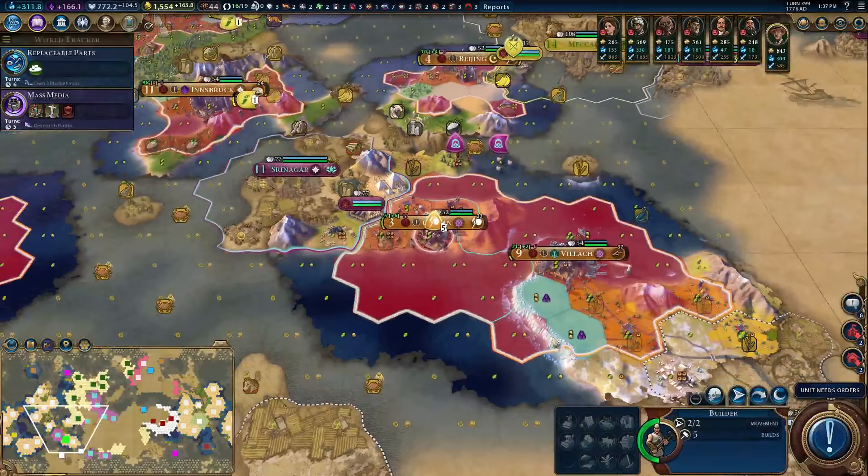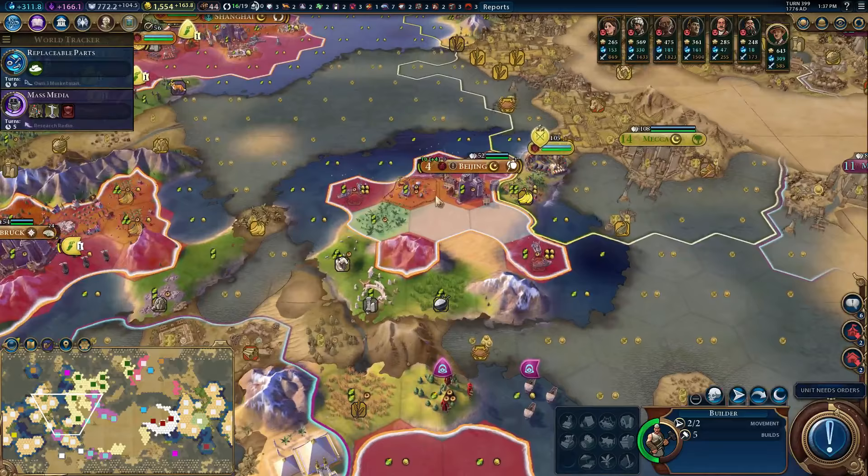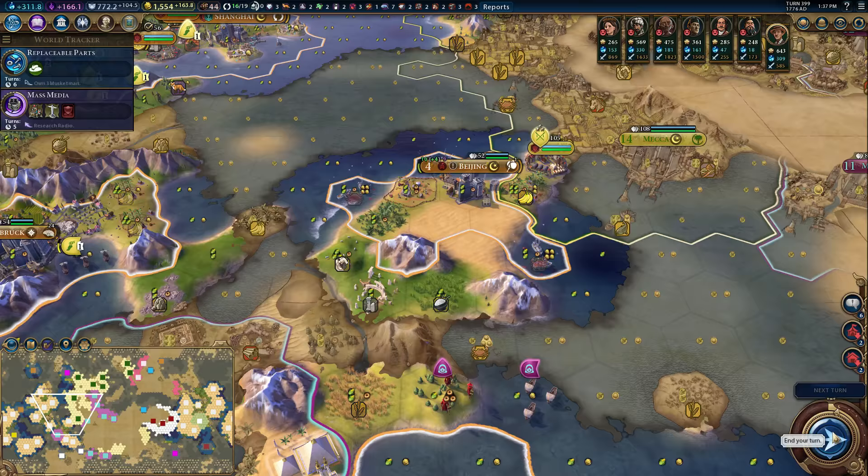We did just build the builder here. It's got nothing to do here, unfortunately. The borders will expand at some point. I think for now the thing to do is to send you to Beijing over here, and at least we can build outback stations on the desert. It's not fantastic, but they will get enough adjacency to be worthwhile.